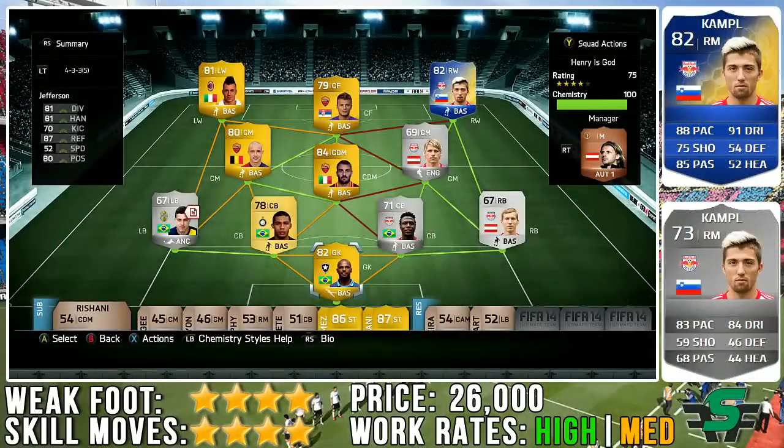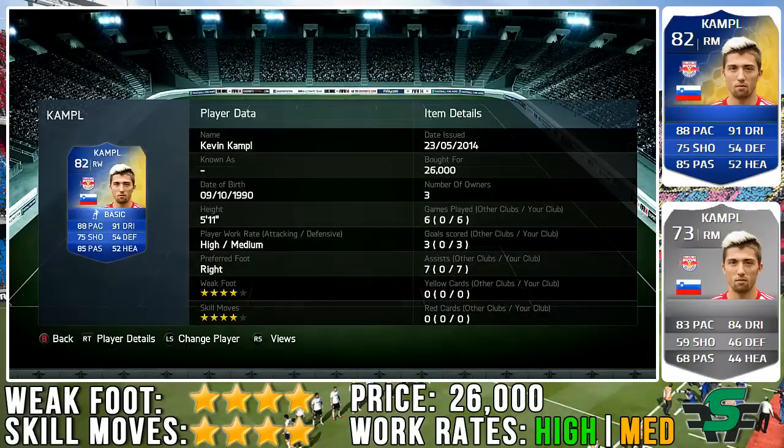Hey, what's up guys? Scalmv here and welcome to this Team of the Season Campbell review. As you can see, his card goes for over 26k. He actually goes for 15 to 20k but I paid more for him just because he was already in the right wing position and I just couldn't be bothered to mess about.